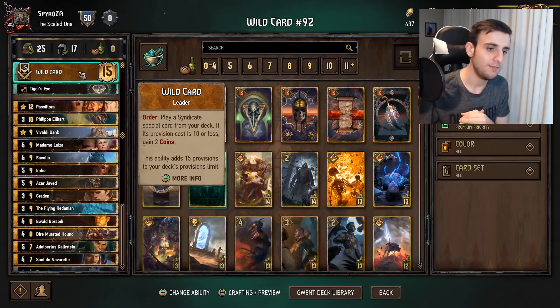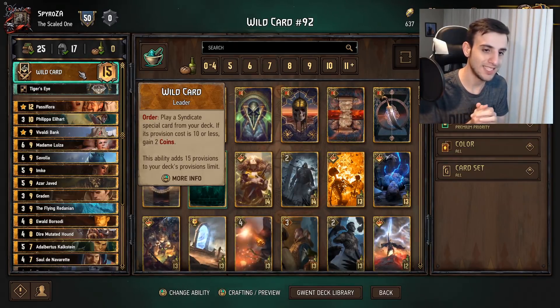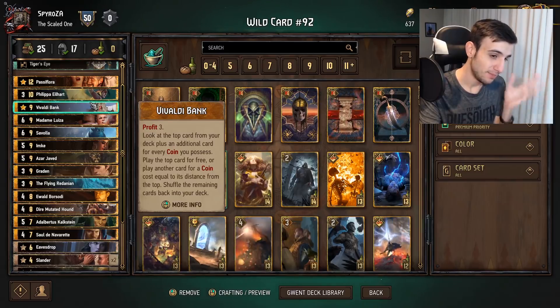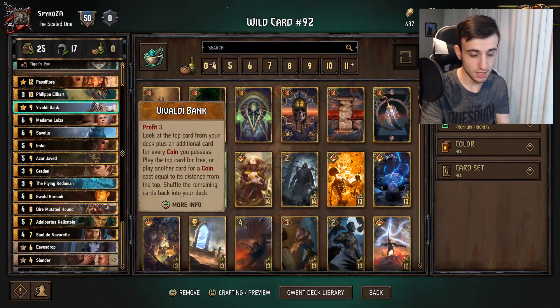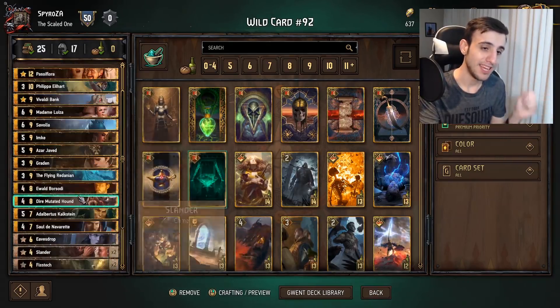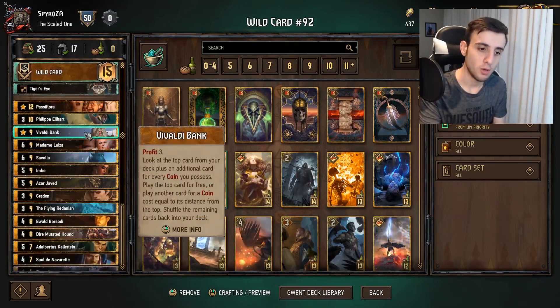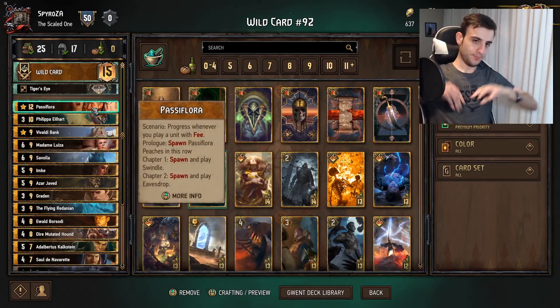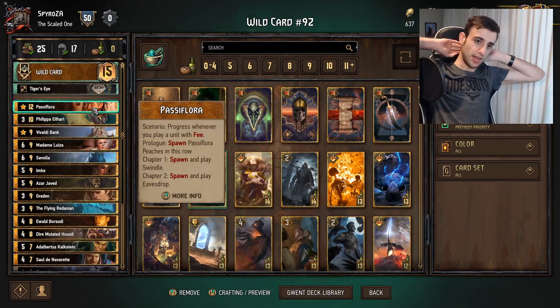The ability reads: Play a Syndicate special card from your deck; if its provision cost is 10 or less, gain two coins. Every single special card is 10 provisions or less, so this is always going to give us two coins. No matter what special you take, you're going to get two coins — keep that in mind. The next thing we have is Passive Flora, which is a scenario card.